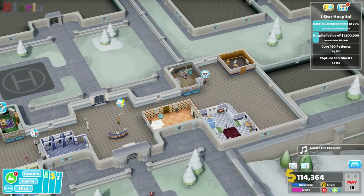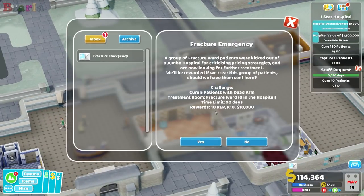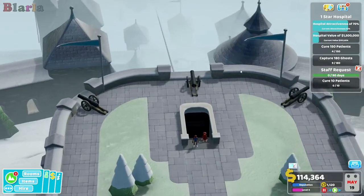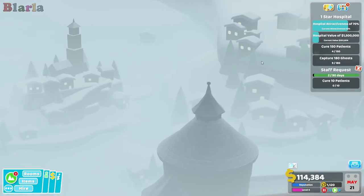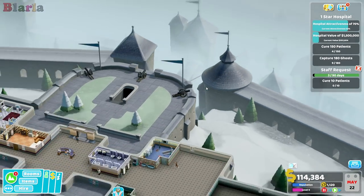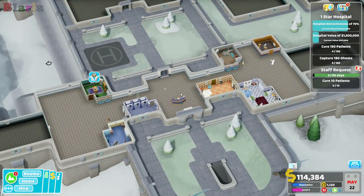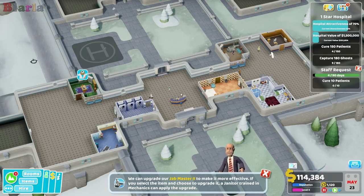We've got a treatment failed. Staff challenge: cure 10 patients - we'll give it a go. Oh look at this - we have an emergency for a fracture ward. Interesting. You'd imagine there would probably be a few accidents in the old skiing department, people falling over and whatnot. A fracture ward does seem like a fairly sensible idea. We might just build one.